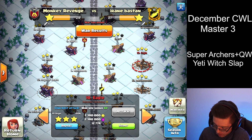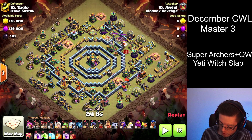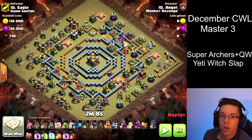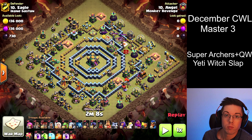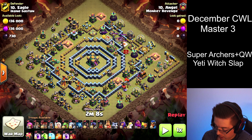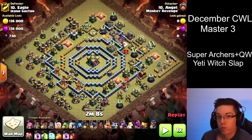This is my main account and we are attacking a super ring base Town Hall 14. In the army comp I'm using the Queen Walk with the Super Archers and the Flame Flinger. The Queen Walk and the Flame Flinger is the best duo — they open up the possibility of the three-star. They're able to clear a massive portion of the village without too much investment, setting the funnel for the Super Archers or Super Boulders, whichever one you prefer.